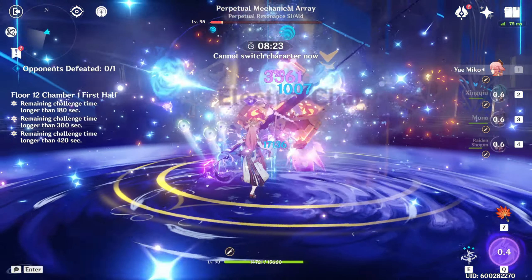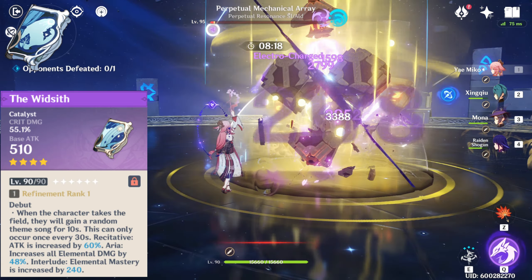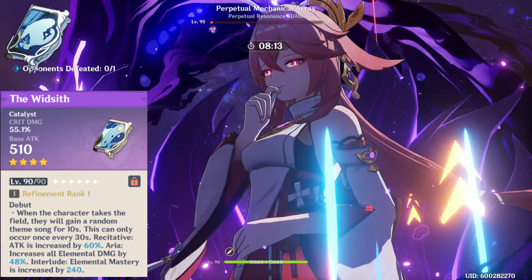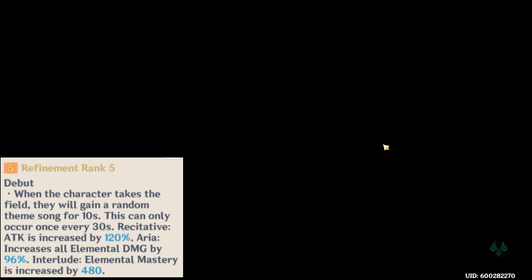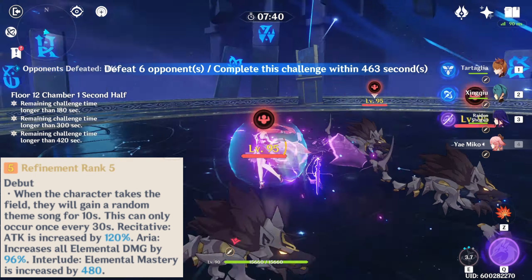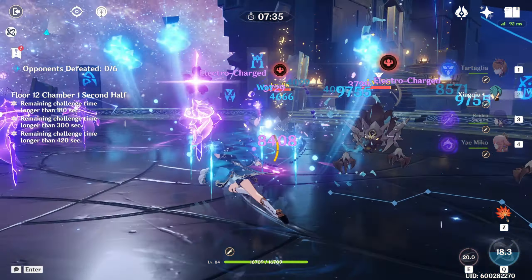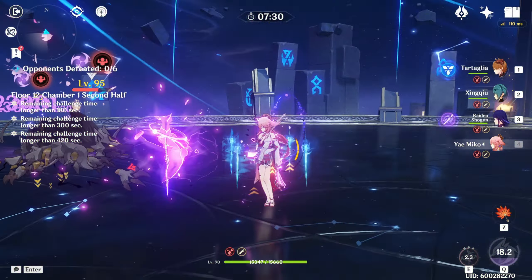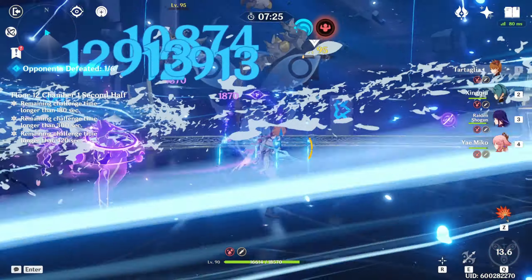But is the signature weapon worth pulling for? The answer is no, because her second best weapon is the Widsith, which most people already have. At refinement 5, when you enter the field, you can get either a 120% attack increase, 96% elemental damage increase, or 480 flat elemental mastery — and since elemental mastery is a win-win for Yaemiko, any buff you get is highly beneficial. One of these buffs triggers every 30 seconds and lasts 10 seconds.